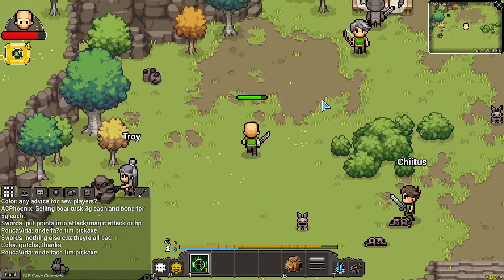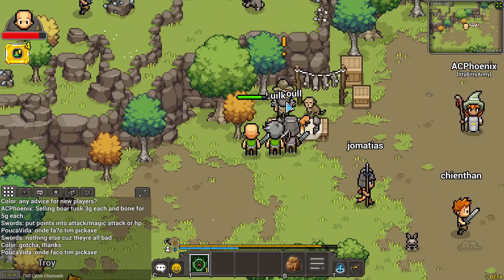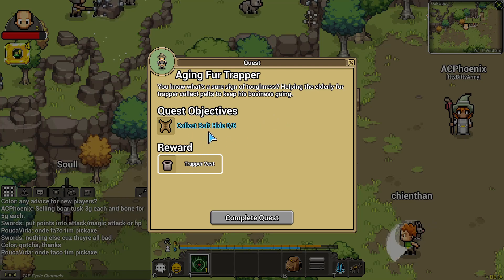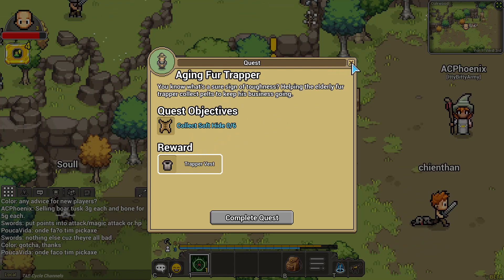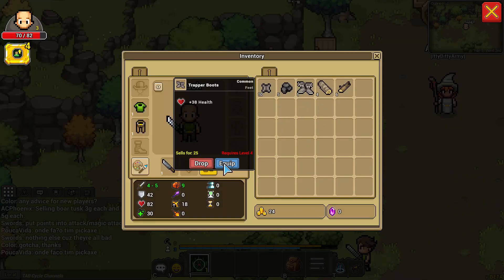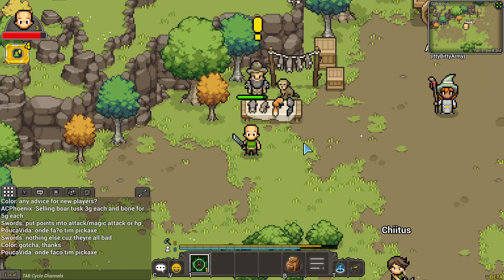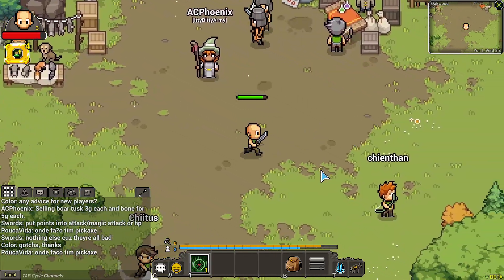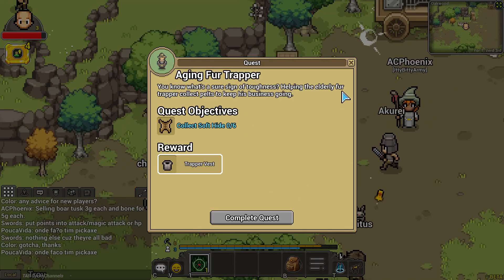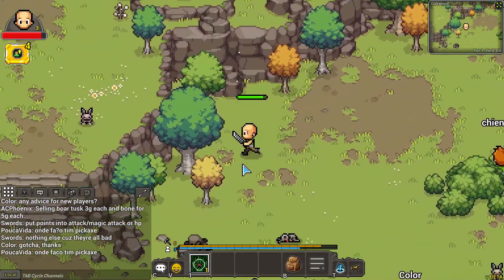I think we only needed 10 and I think I'm good now. Yes, 10 out of 10. We get Trapper Boots. What's up next? Soft Hide. I don't know how to get Soft Hide, but we'll figure it out. 38 health, requires level 4. We're almost level 4, I think. I wonder if you have to make Soft Hide, or if it's a harder monster.